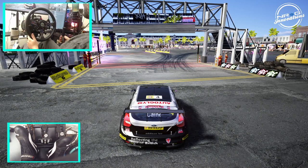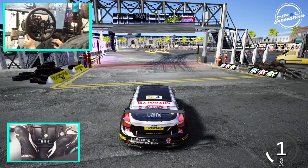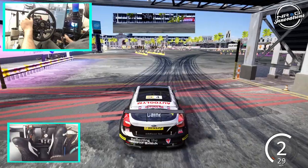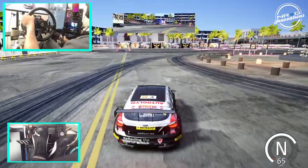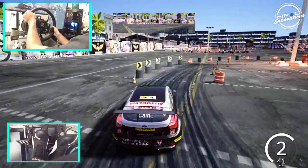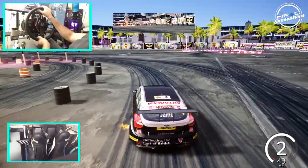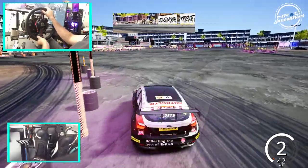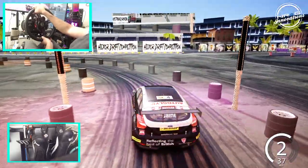I know there's probably some grip drivers that could be way faster than me, but we're going to see here on this HTC layout one — we're going to put that on so we can see all the telemetry. Full send on grip. In theory, you would think you'd be faster in a grip environment because you're not having to bleed off speed. But we're going to try and do this without any penalties, following the designated line and not hitting any of the markers.